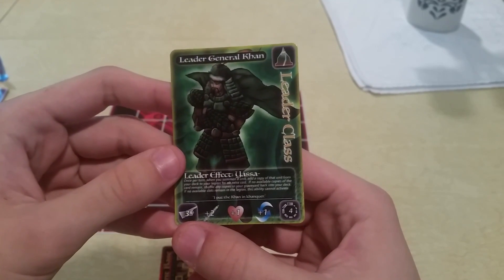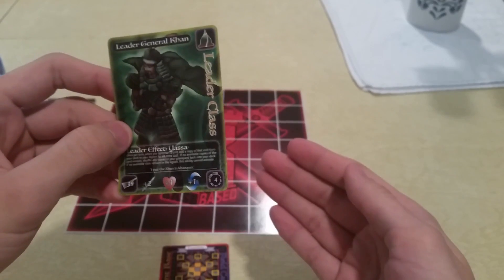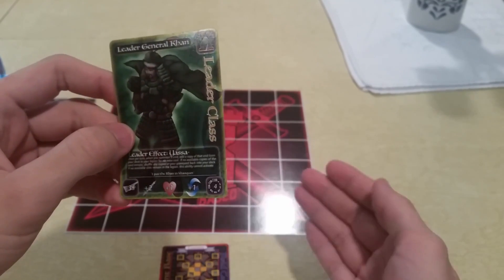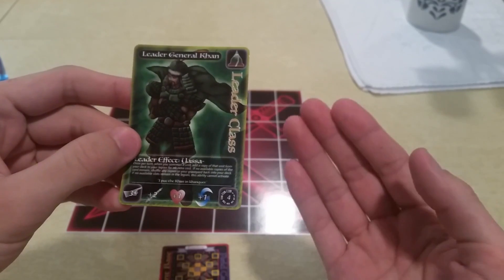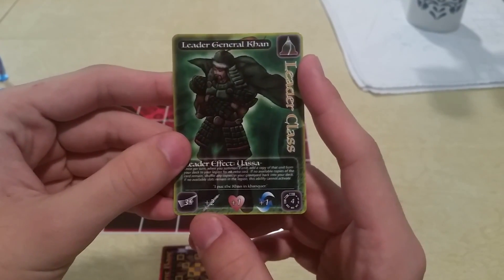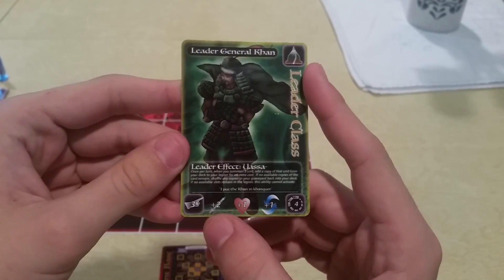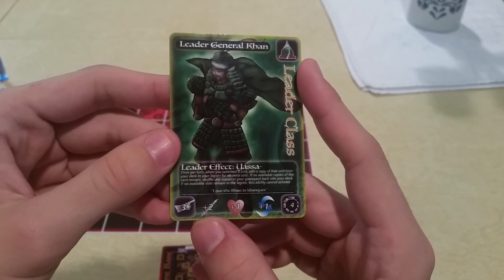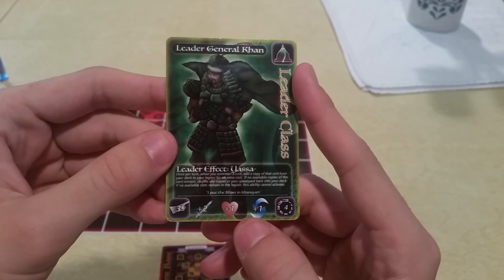Orders are used for things such as summoning a unit, moving a unit, transferring a unit between columns or legions, having an order for countering, etc. And then we have these three base stats. In this case we have plus two attack, plus one health, and plus one counter.